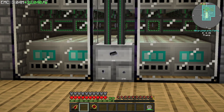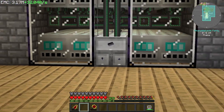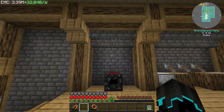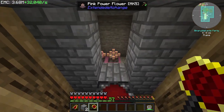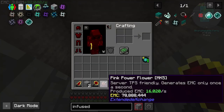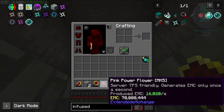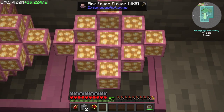We have 221 neutronium ingots waiting for us. We're going to be using those today because we are getting into singularity automation. I have set up something else as well. As you can see up here in the top left hand corner, we have EMC and it is displaying some numbers here.